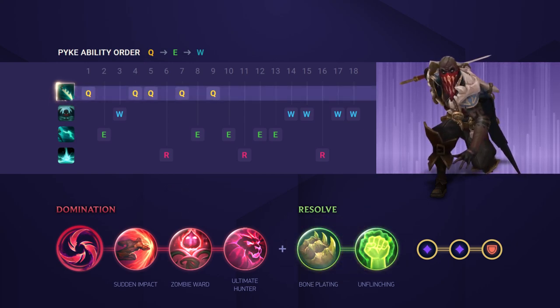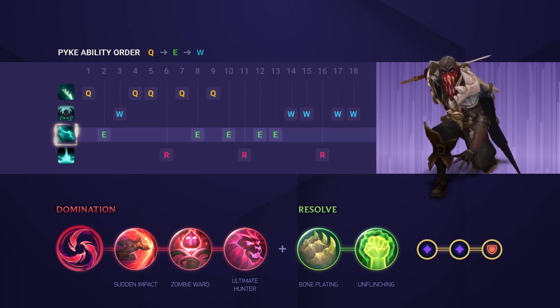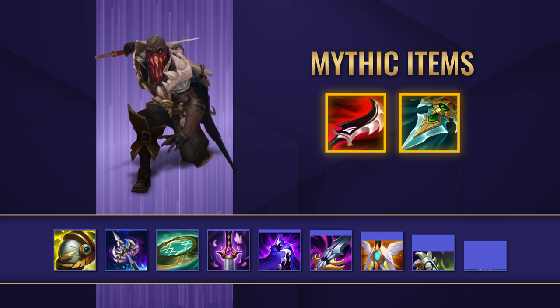For your skill order, maxing Q is definitely the way to go, as you want to get that hook cooldown as low as possible. After that, max your E and finally your W to finish.